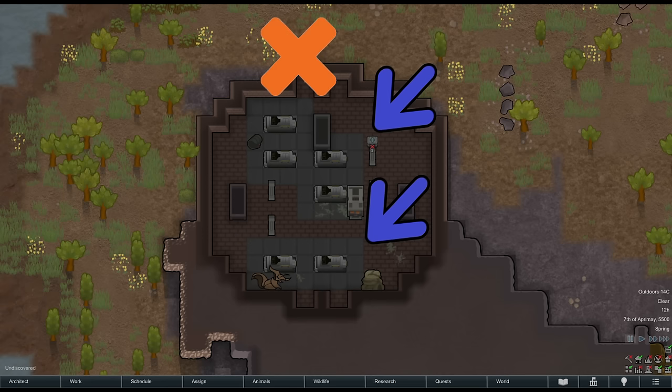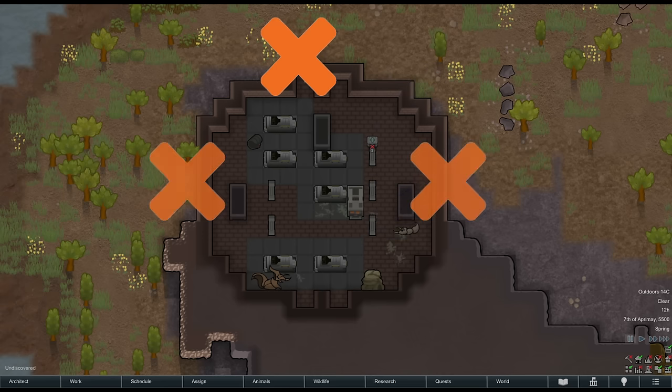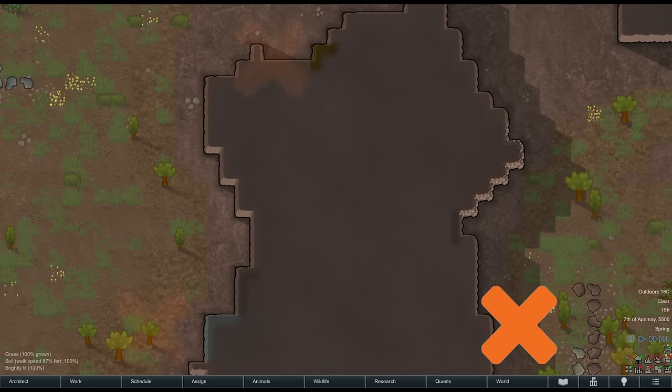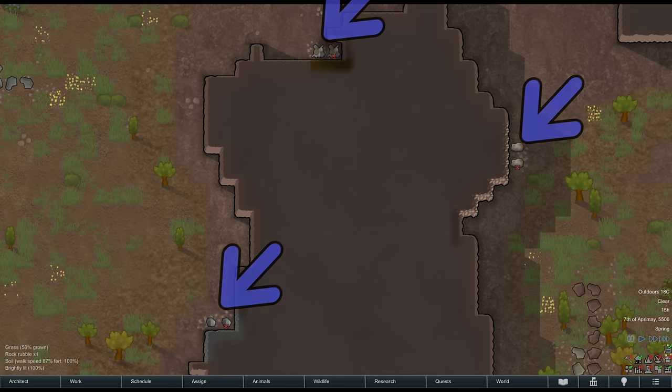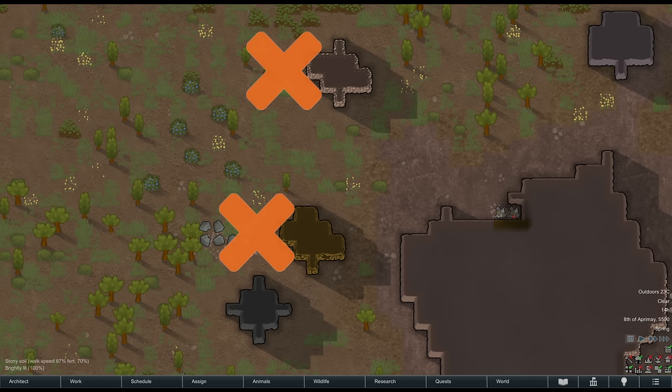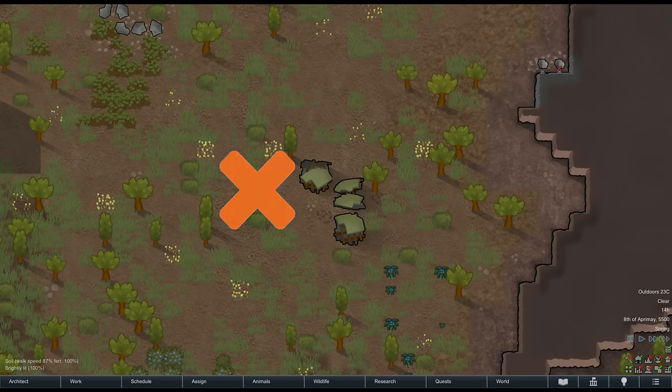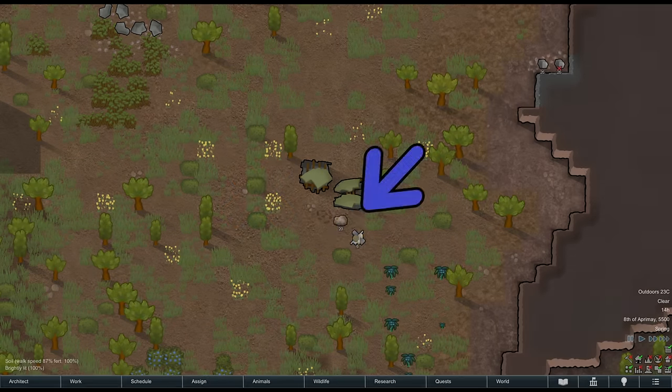The walls, tables, columns, sarcophagi, cryptosleep caskets, and other furniture inside an ancient danger don't count until you actually claim them. Stone chunks on your map don't count. Unmined materials don't count. Mine items, however, immediately count. Meteors don't count — mine them though, and the resources immediately count. Ship parts don't count until deconstructed, which makes the dropped resources count.